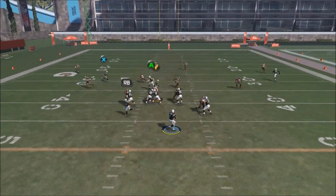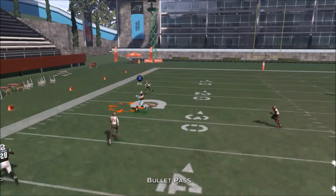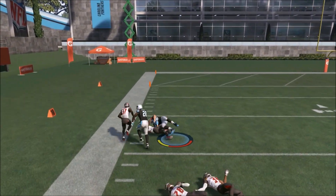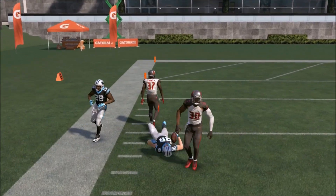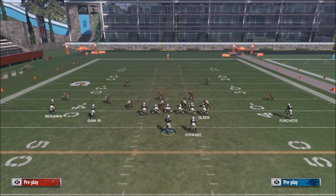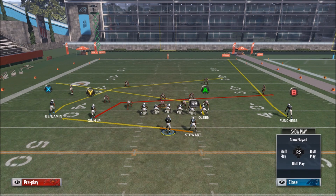Now playing cover 3 with an aggressive underneath coverage, we're going to have the slant available and we're able to hit it for a solid gain — about 15 yards before contact. Then you break a tackle and you're off to the races getting even more yards.